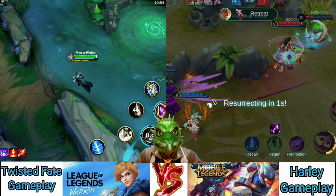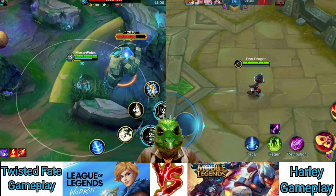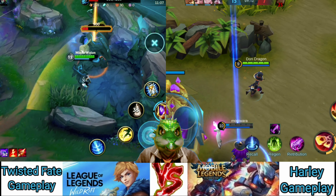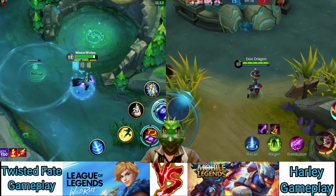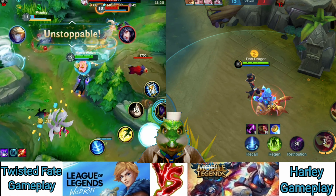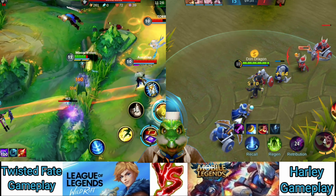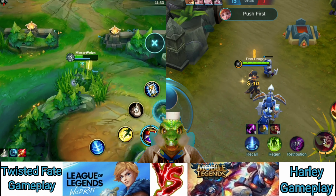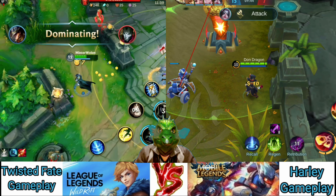Those card mechanics are what really make Twisted Fate a unique character. His other main ability, Wild Cards, is a skill shot that deals damage in three lines out from your character. You can use it to clear minions, poke champions, and deal some of that semi-burst damage we talked about. It's great for clearing minion waves, getting last hits when you can't auto-attack, and whittling down enemy health bars. The best application is throwing it out when enemies go for a last hit — either they take the damage or miss the minion.